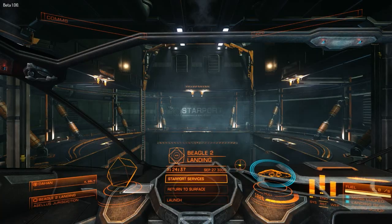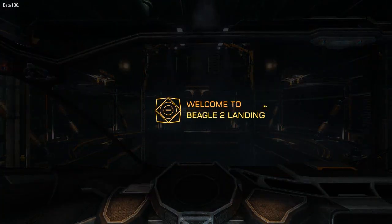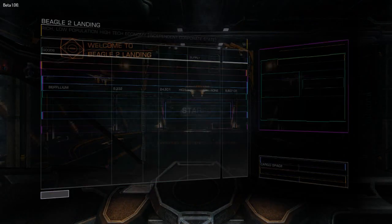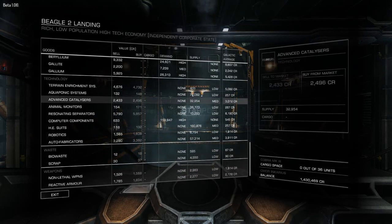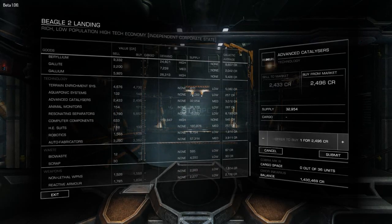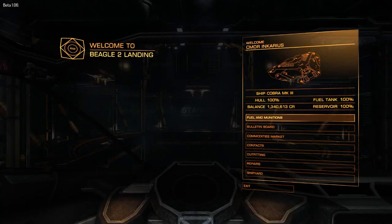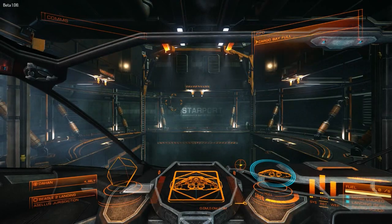So I will select the Han for this purpose. I will go back to the commodities market and fill my cargo with Advanced Catalysers, filling the whole cargo hold.